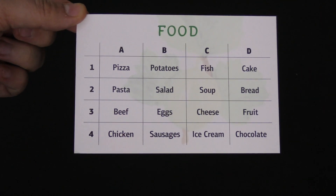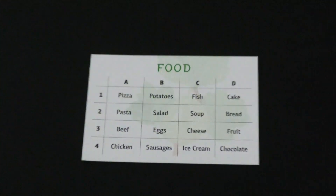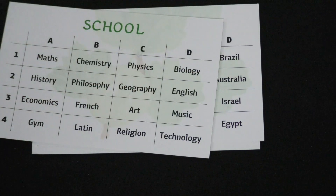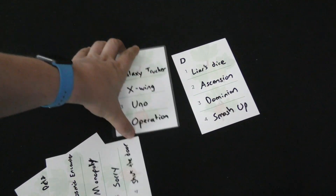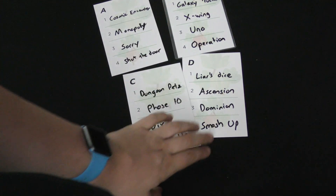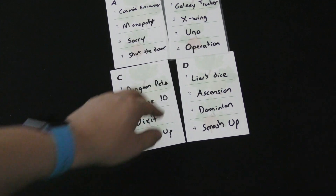In Gooseberry, you're going to be using a card with a bunch of clues on it. For example, this one here is food. There are four cards included with the game: there are countries, there is also school, there are fairy tales. But obviously that's not enough. So on the other side of these cards, you can write in your own clues. Here I put in board game names.